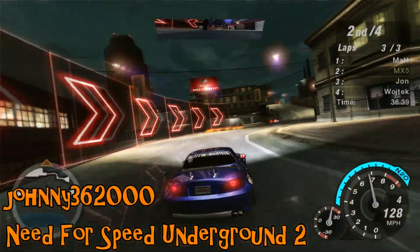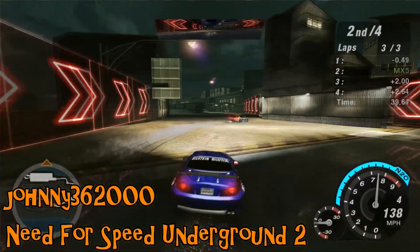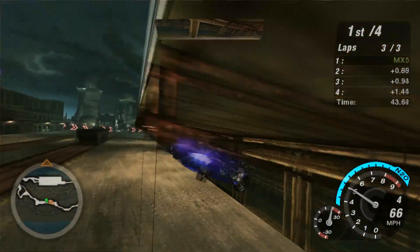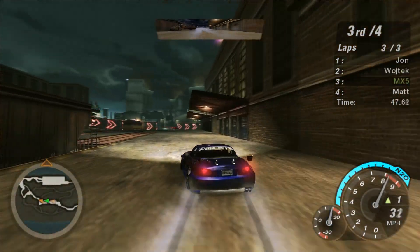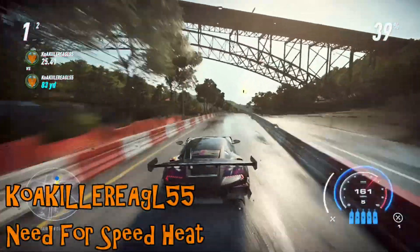Johnny up next on Need for Speed Underground 2, racing an MX-5. That's an incredibly interestingly modified 206. Either way, the MX-5 gets tagged with an AI car making a mistake, goes for a number of spins before landing. I don't know whether the Peugeot is more of a fail than the actual spins from the Mazda, but never mind.